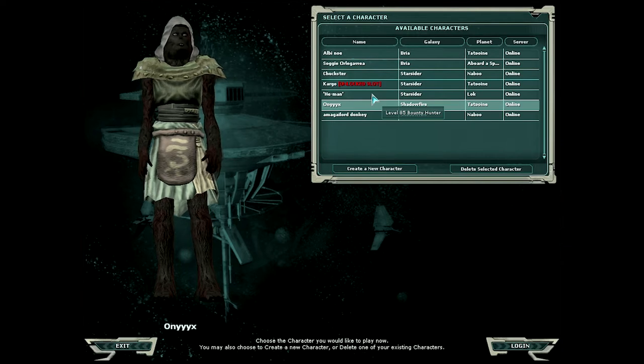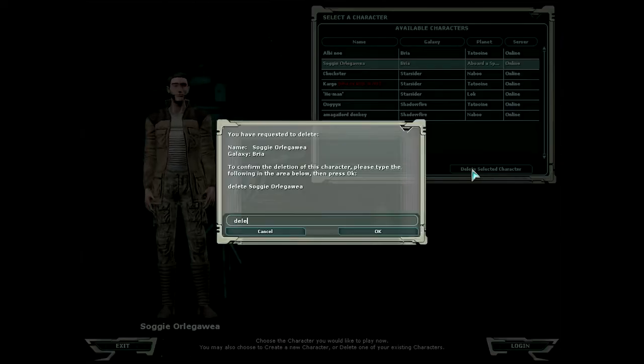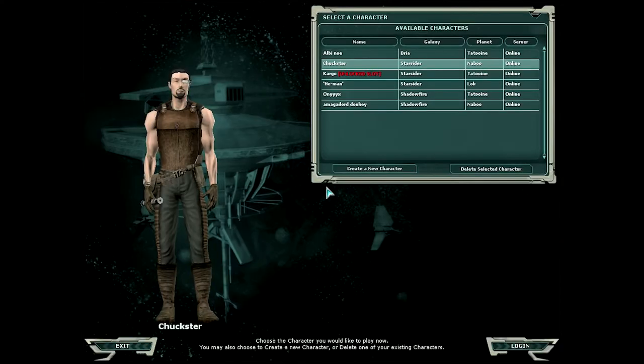I'm going to take you through just the introduction here on creating a character, for those of you who have never seen this game. Hopefully it will provide some insight so that you can say, 'Wow, I really like how you make your avatars in this game — I'm going to try it out.' Starting off, I'm going to delete a character because I was doing this earlier and didn't like this guy. Deleting a character is just as simple as that.